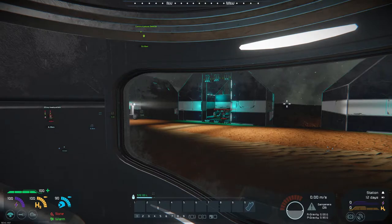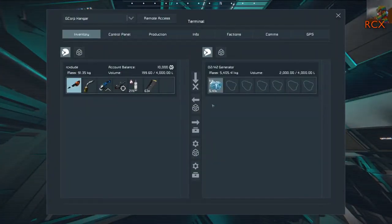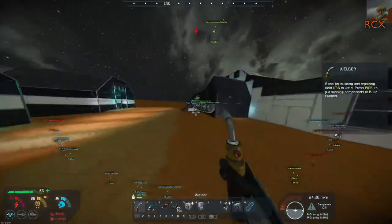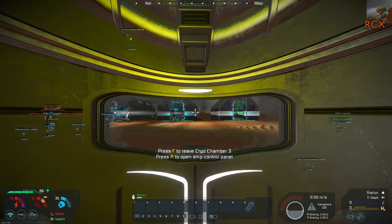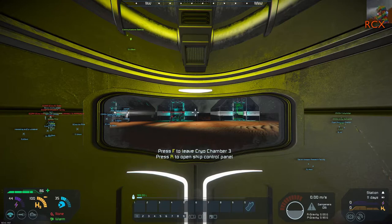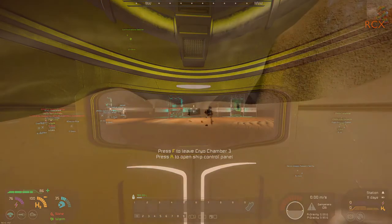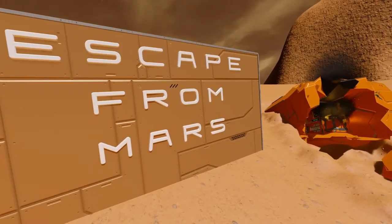Everyone get in a cryo pod! I'm in a pod. RCX, you're keeping everyone awake. How do I do this? Press F to get in - you have to do it on the window bit. Right, now we're all just sitting here waiting for RCX. Eventually everyone made it to the flight station, even if we did spend most of the journey arguing about who destroyed more stuff. Join us next week as we make our new home nicer and decide what to attack next - subscribe so you don't miss it.